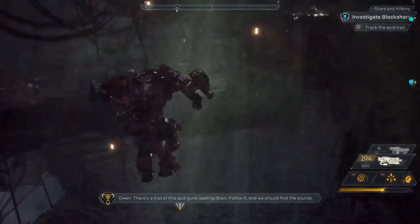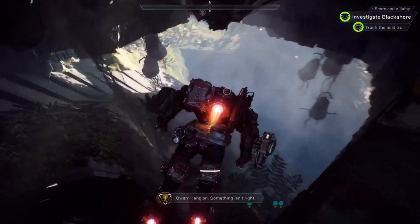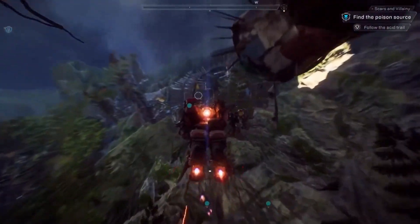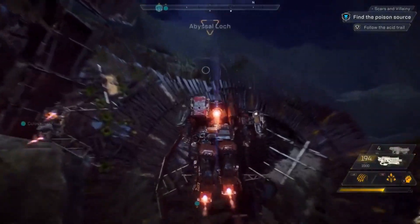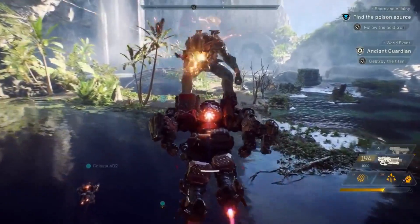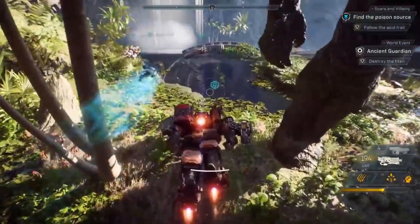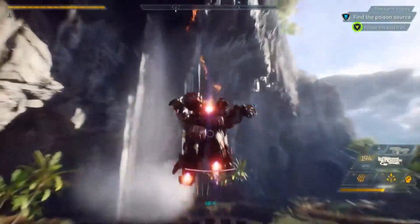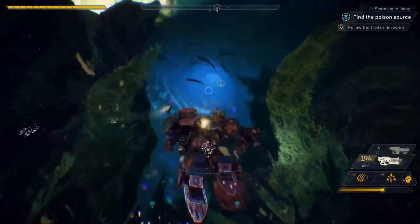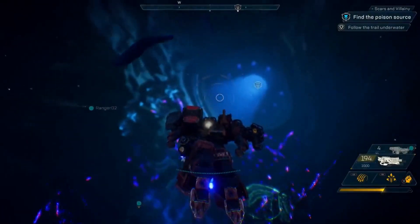There's a trail of acid gunk leading down — follow it, we should find the source. That titan was way too powerful for our squad, at least for today, so it was wise to avoid him.